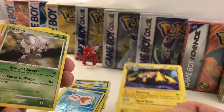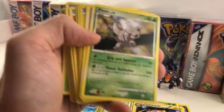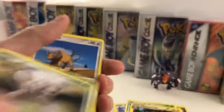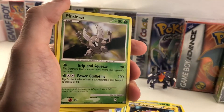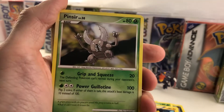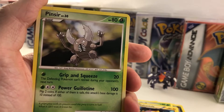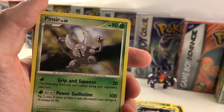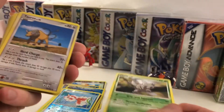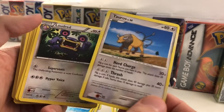Galvantula — I thought that would have been rare. Now this is a cool-looking Pinsir, if you guys can see this. This kind of reminds me of the old-school Neo Destiny and Neo Genesis cards. I like it when they have the Pokemon really clean and the background's really simple — it just looks really nice. That's a really neat card. Same with this Tauros — it looks really nice.